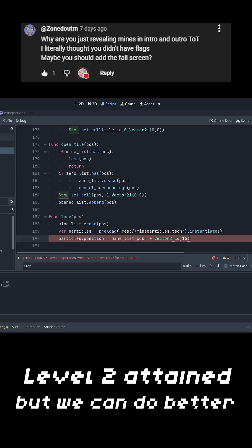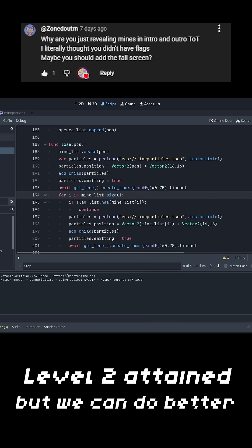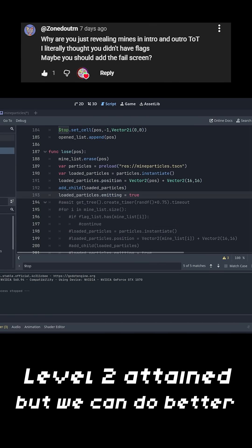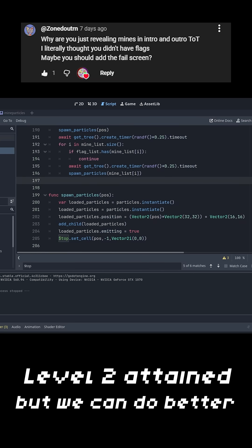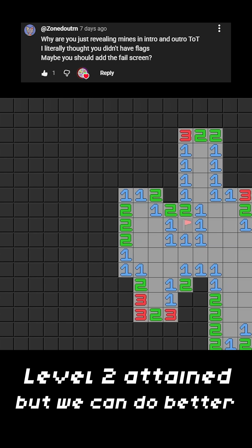Alright, so definitely on my first try I managed to make the mines explodable, and it did not take me way too long for such a simple thing because I forgot how to load something. So yeah, now the mines actually explode and reveal themselves when you touch one.